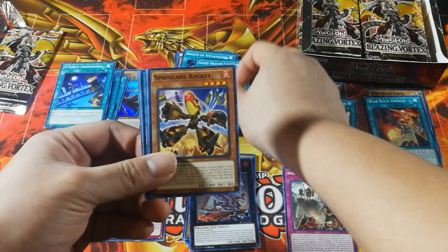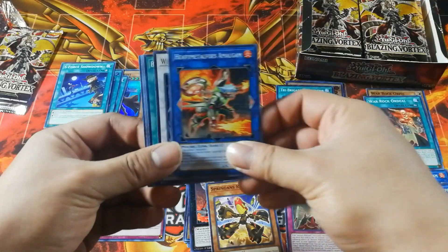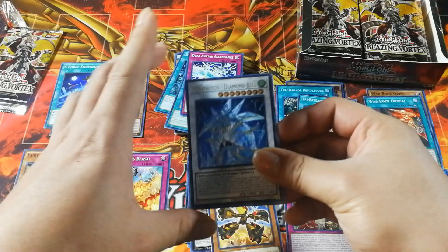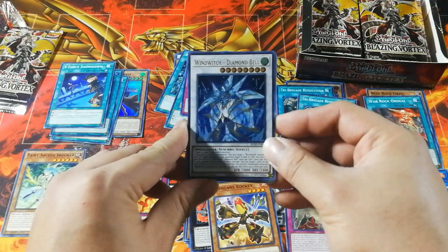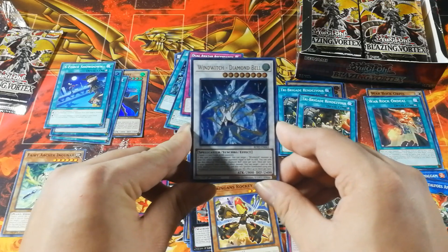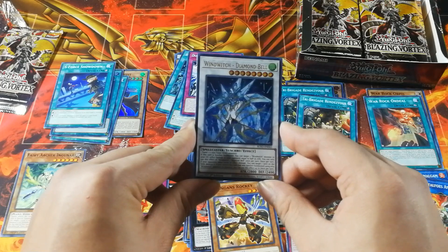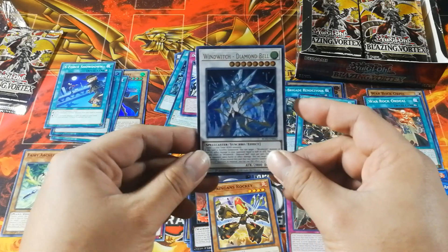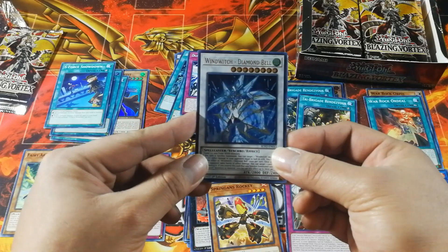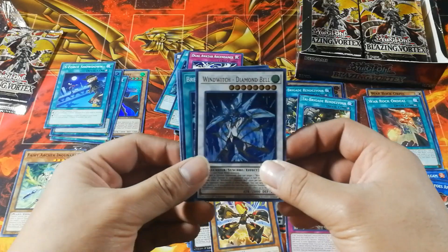We have the Armed Dragon Lightning, Spriggans Rocky, Dual Avatar Sendance, Heavy Metaphose Amalgam, and our Ultra Rare — Wind Witch Diamond Bell. It's cool that they made more Wind Witch support, especially since the next Duelist Pack is announced to be Wind archetypes, which probably amounts to Wind Witch, Speed Roids, and maybe whatever archetype Windy plays in the anime series. This card's not bad — when it's summoned you burn, and when you burn you pop, which makes it doubly effective in a lot of ways and definitely worth looking out for.